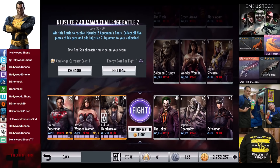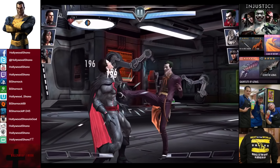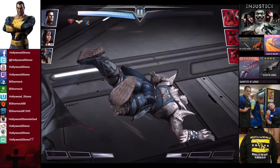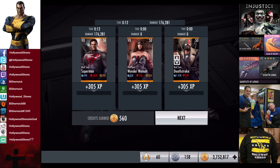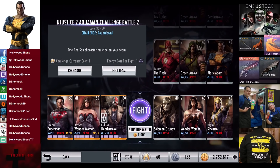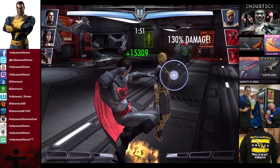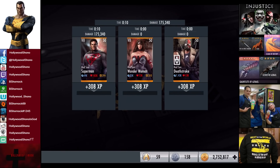In the third matchup we have the Joker, Regime Doomsday, and Catwoman. We're using the same silver team for every fight just like in the Injustice 2 Superman Challenge. Joker does some damage, we heal a lot back. Catwoman gets destroyed, and Doomsday gets eliminated for the victory in the third fight. 305 XP, 560 credits. In the fourth matchup we have Challenge Countdown against Solomon Grundy, Wonder Woman, and Regime Sinestro. Solomon Grundy gets punched out with two minutes to complete the fight, and Sinestro gets destroyed for the victory in the fourth fight. 308 XP, 600 credits.